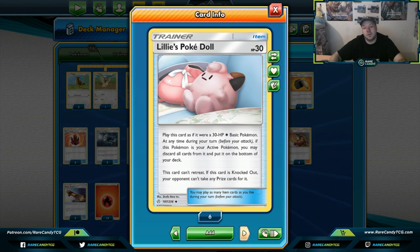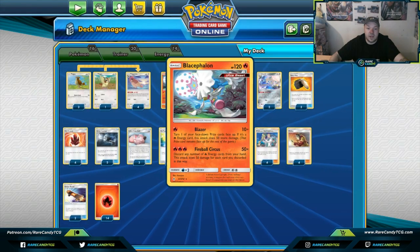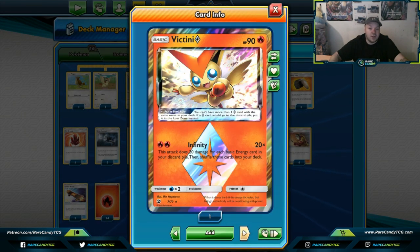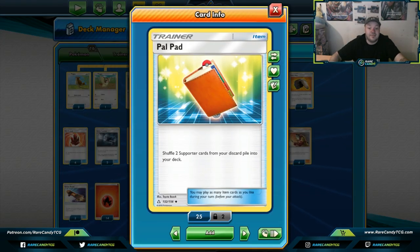I would pick up a copy of Lillie's Poké Doll for sure — it seems to fit into any deck and it's great for setting up. Palpitoad is next — a lot of Baby Blacephalon lists don't play this, but I really like it because you'll run out of Welders, especially with six attackers. They might knock out a Pokemon and you're like, 'Oh cool, I didn't have a Welder,' or you were forced to Welder out of necessity just to draw more cards.